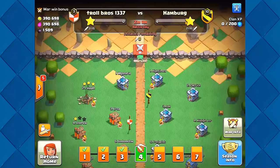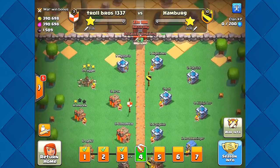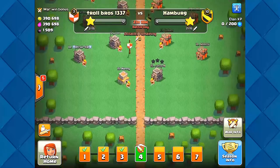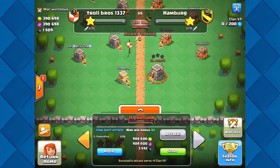We have a clan war going on right now. Some interesting attacks — I saw somebody use nothing but lightning spells, which is really dope. I did my attack and it was terrible. I have level 1 troops and I'm Town Hall 10 — I can't do anything with these level 1 troops. It's a bummer, but we are the worst Town Hall 10 I can think of.